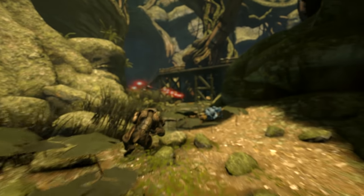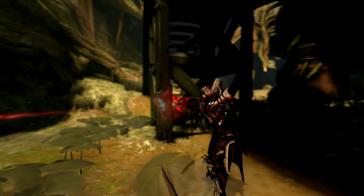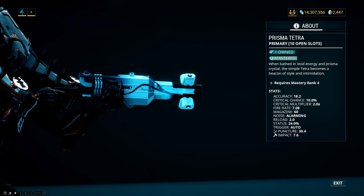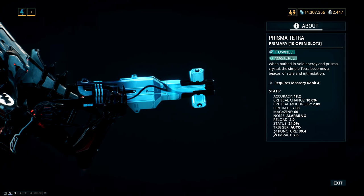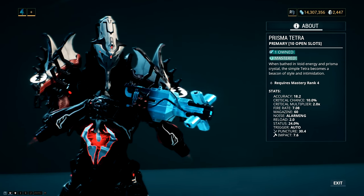Alright, hey guys and welcome to the first updated weapon build video for 2019. Today we're gonna take an updated look at one of my personal favorites, the Prisma Tetra. The Prisma Tetra is a mastery rank 4 rifle that can only be acquired via Baro Ki'Teer or by trading for it with other players that bought it from Baro Ki'Teer.